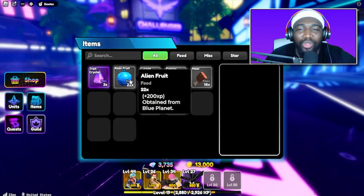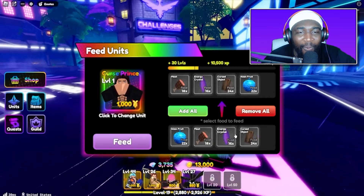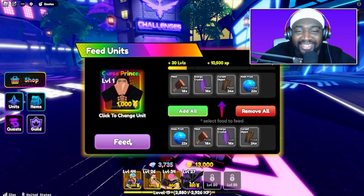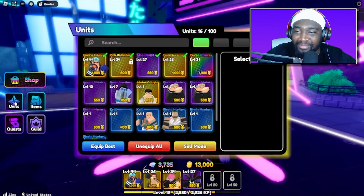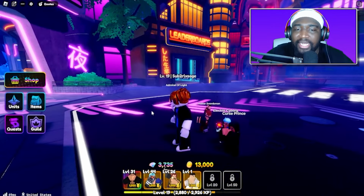10-spin, let's go! First spin... wait — is that a mythic?! First spin we got the mythic — and it only cost us 500 gems! We saved all this food and we got the mythic without even hitting pity. Let's go!